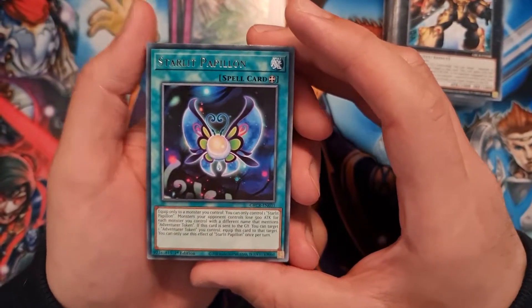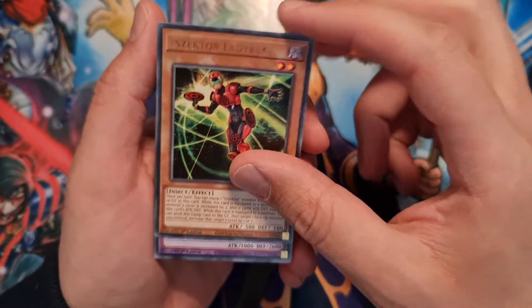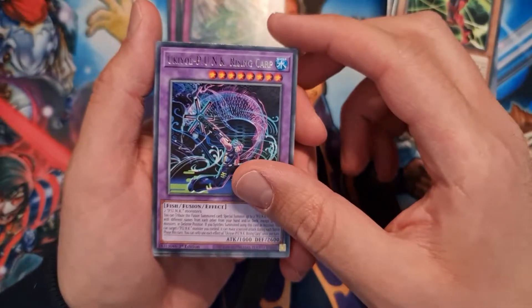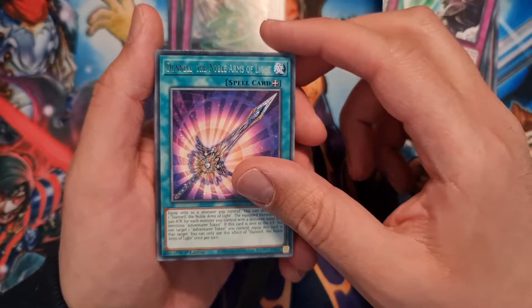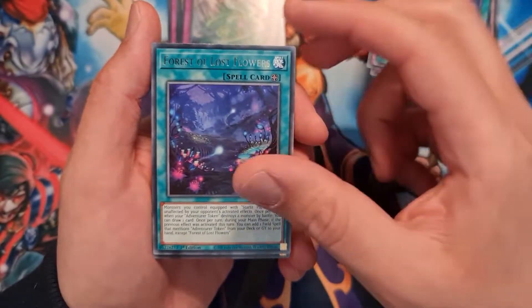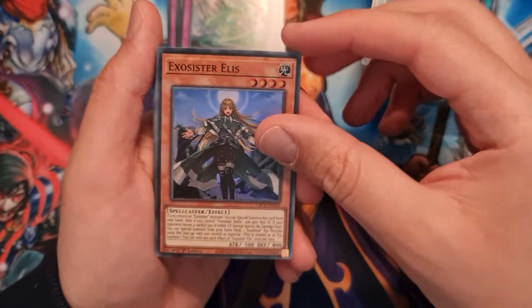Last round! Papillon, Insecta Ladybug, Rising Carp, Armory Call, Danel, Forest Lost Flowers, and another super rare which is Exorcista Ellis.